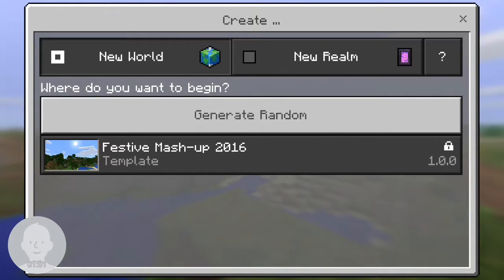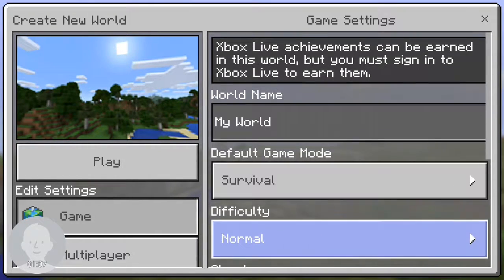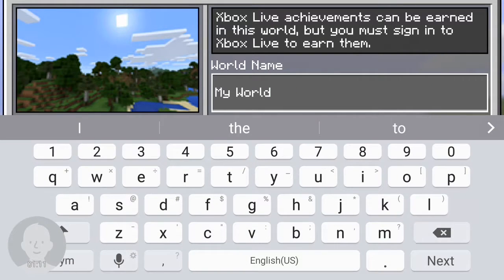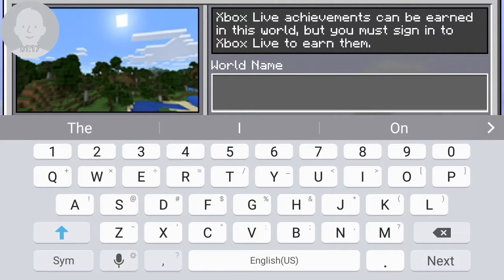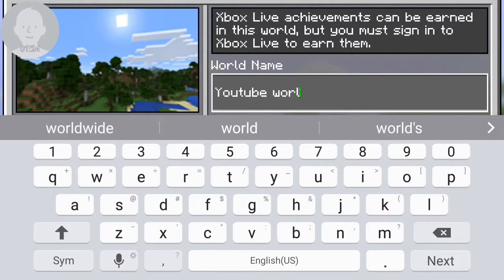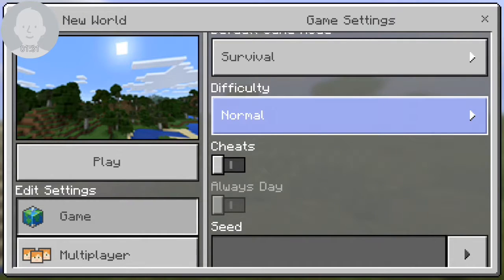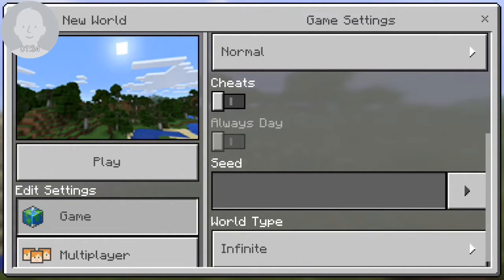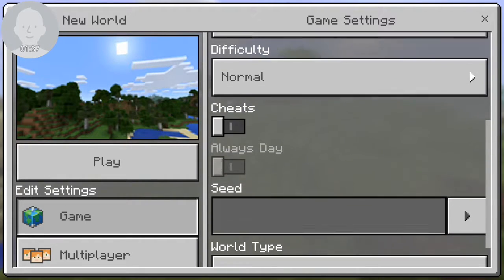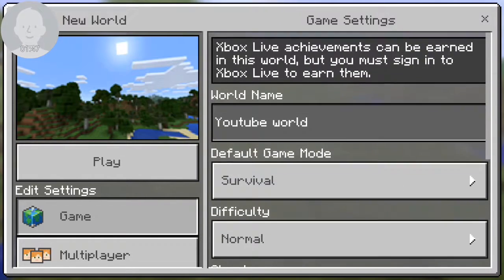I'm just going to create a new world — generate random. Let's title it... 'YouTube World.' Set it to survival, let's put it on easy since I'm not that good. Sheets off. Seed world type: infinite — not old, infinite. Alright guys, let's go!